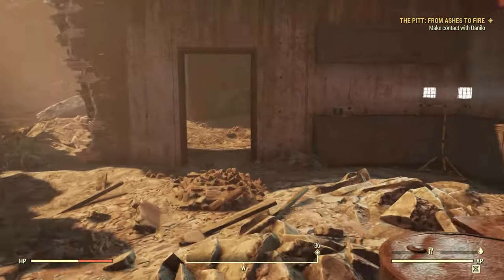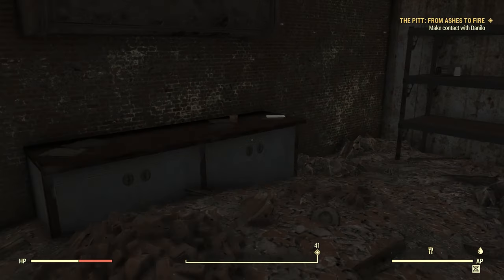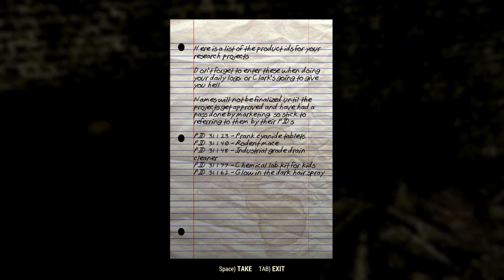Over here we have a Product ID Cheat Sheet: 'Here's a list of product IDs for your research projects. Don't forget to enter these in your daily logs or Clark's going to give you hell. Names will not be finalized until the products get approved and pass marketing. Stick to referring to them by their PIDs. PID-31123: Prank Cyanide Tablets. PID-31140: Rodent Mace. PID-31148: Industrial Grade Drain Cleaner.' So that is what we've been dealing with — the waste from industrial grade drain cleaner production and improperly made batches are what have been destroying the train cars, destroying the barrels, and creating the trench. PID-31177: Chemical Lab Kits for Kids. And PID-31162: Glow-in-the-Dark Hairspray — that's the hairspray used in the prank on Margaret, resulting in her needing a wig and apparently having surgical scars. That one clearly wasn't ready for prime time yet.